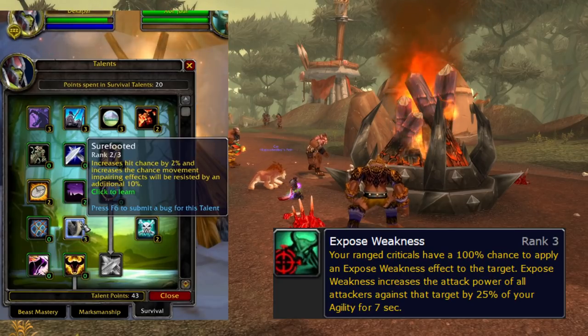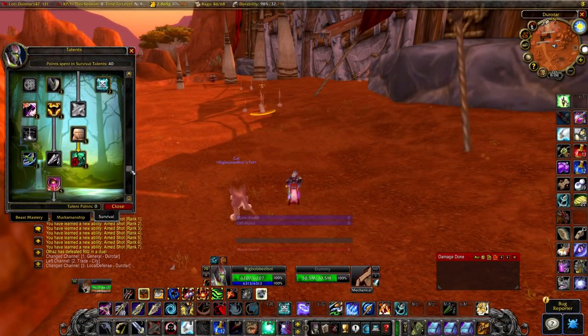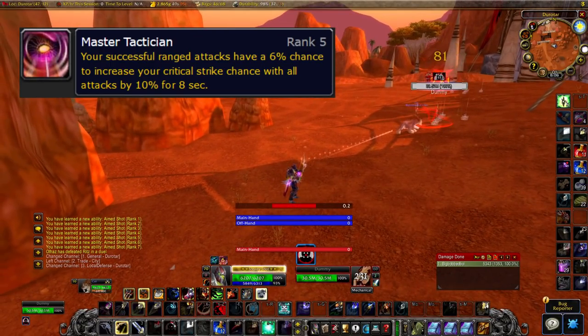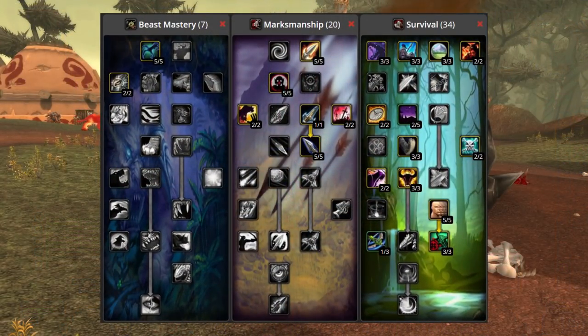On beta I'm at 25.99% crit on the character sheet and recount confirms it on a target dummy. I tried to build with Master Tactician because I like the name, but the proc rate is just too low - I'd only recommend that route if you need Readiness for a specific situation. That leaves two options: Improved Aspect of the Hawk, or going further into Marks for Barrage. Testing showed almost the same damage for both, but Imp Hawk gave a little more uptime on Exposed Weakness - pretty close to permanent with raid buffs. I'd go Imp Hawk, but both are really close.